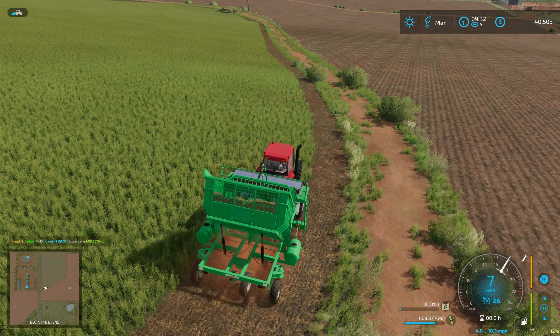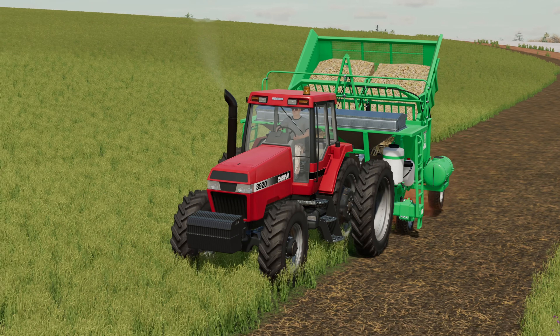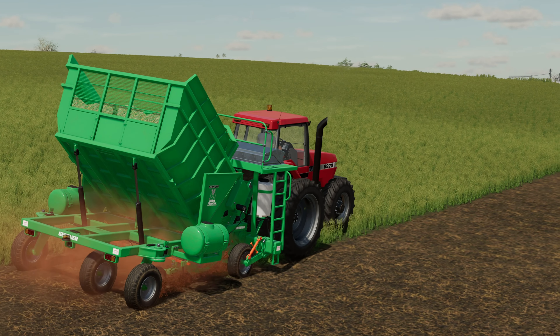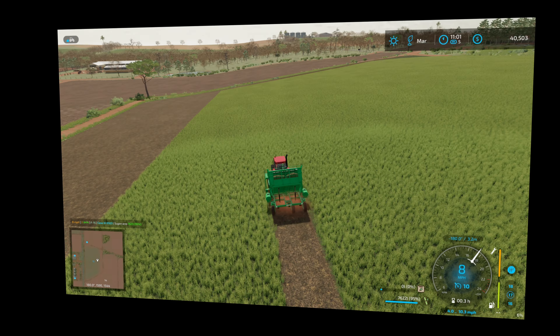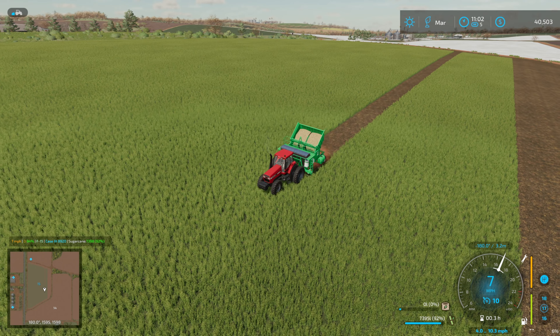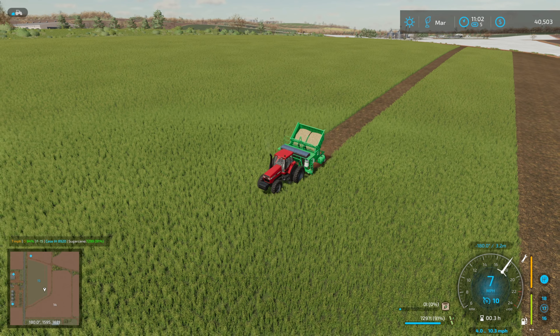I thought I'd try some different camera work - I was watching FSG's New Generations series and trying some shots inspired by how he does things. It's a really nice looking game. You can see we've made a bit of progress - the areas that are double fertilized are what we've got done so far. I've jumped back because we need to buy yet more sugarcane - we've planted the first 10 boxes plus what we've got in the back of the planter.